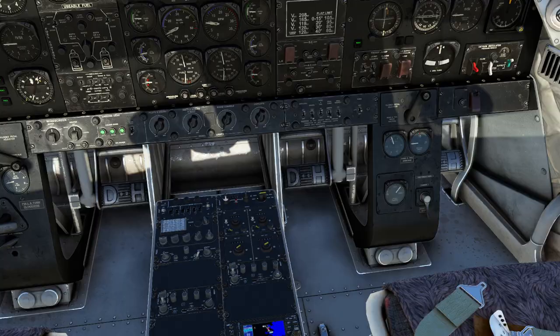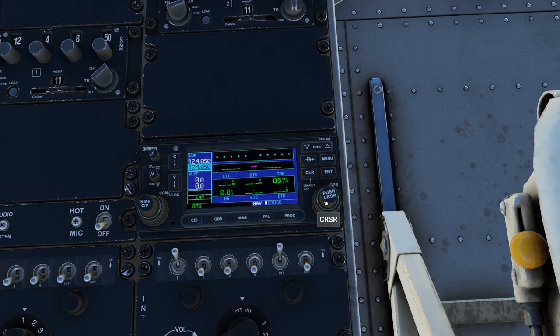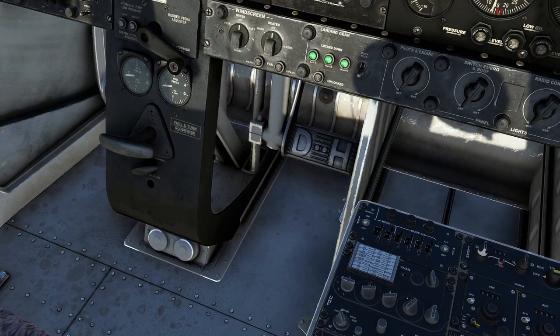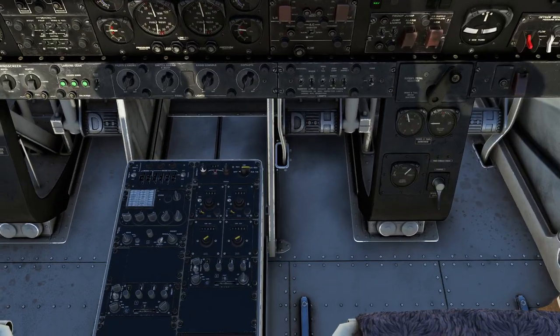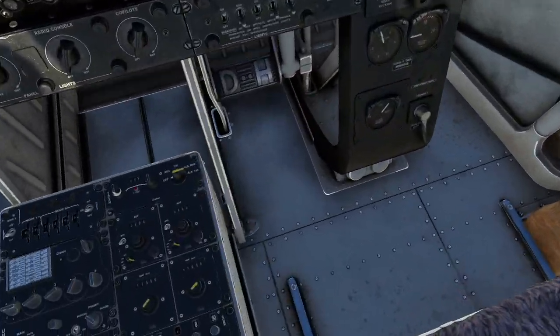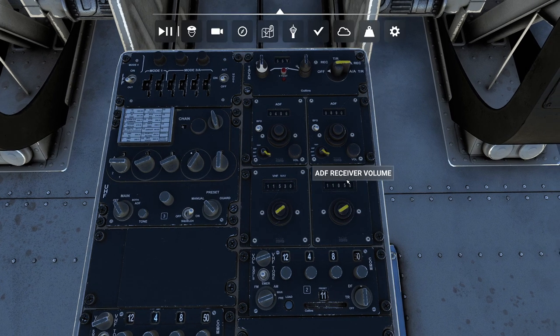We have a couple of options. The first one is going to be our GPS. For those of you familiar with the GPS built into Flight Sim, you already know how this works. Important thing to watch out for is the CDI button does not work. If you want to use the GPS, you have to float over and set it to the appropriate mode. Other options include ADF, dead reckoning, and pilotage, but for this one we're actually going to be using VOR navigation.